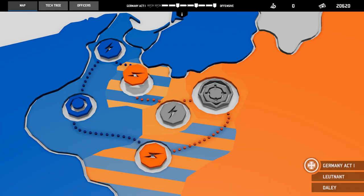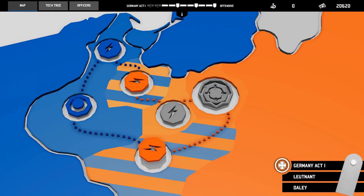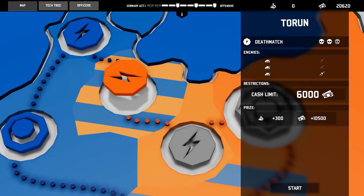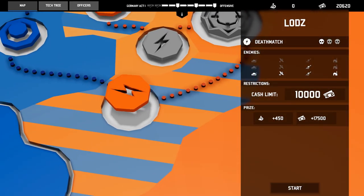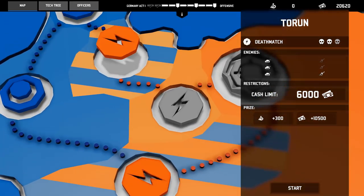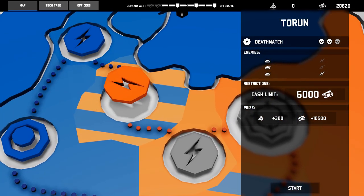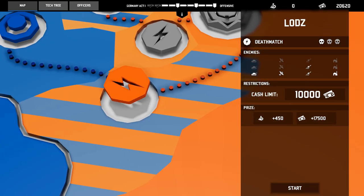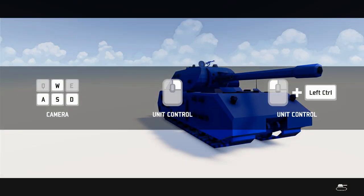I think we'll just stick with the one officer for now. And now we got a mission. We can either do this one — ooh, this one involves factories — or we can do this one back here. This one has way better rewards, but I think it's harder, probably. That one's Deathmatch, and this one's also Deathmatch. Sure, let's do the harder one. Why not?